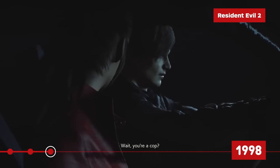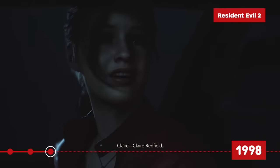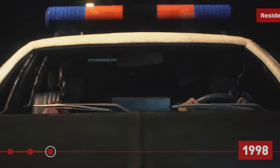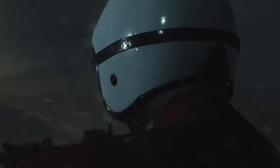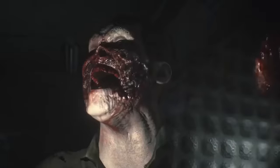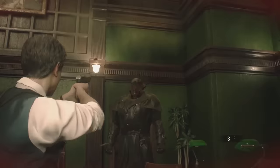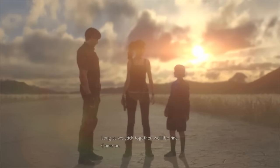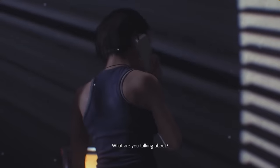Set two months after the events of Resident Evil 0 and 1, Resident Evil 2 introduces two new protagonists: rookie cop Leon Kennedy and Chris's sister Claire Redfield, each with their own connected yet distinct campaign. For Leon, it's his first day as a Raccoon City police officer, only for the city to become overrun by zombies. Claire, meanwhile, is looking for her brother, only to get wrapped up in the dark Umbrella conspiracy. RE2 also introduces recurring characters Ada Wong, Sherry Birkin, and the iconic Tyrant Enemy. We learn more about William Birkin and his G-Virus, while Leon and Claire uncover more disturbing details about Umbrella and its ties to the Raccoon Police Department.